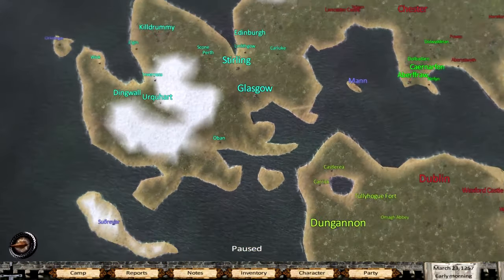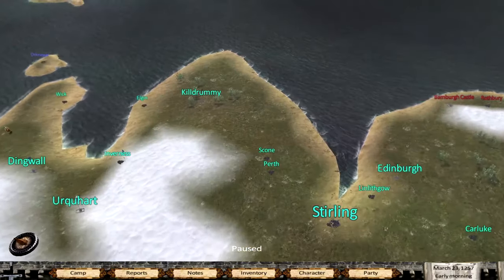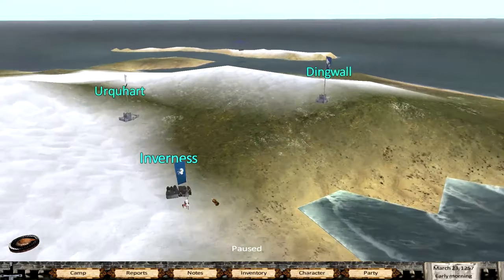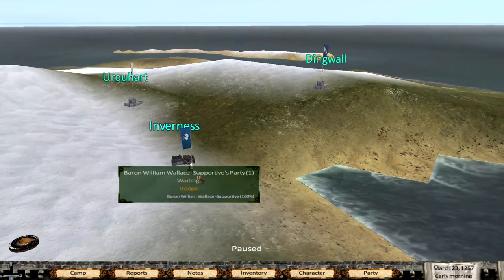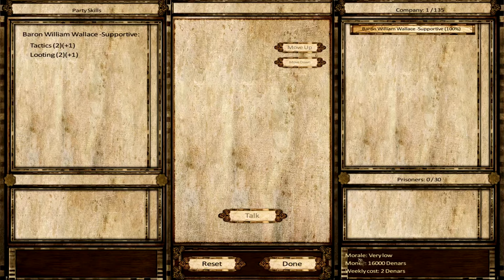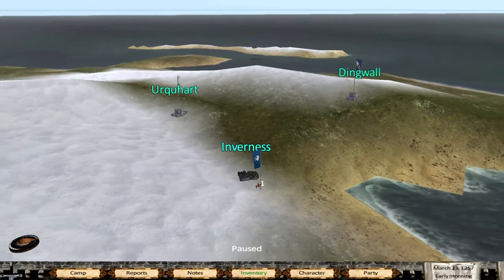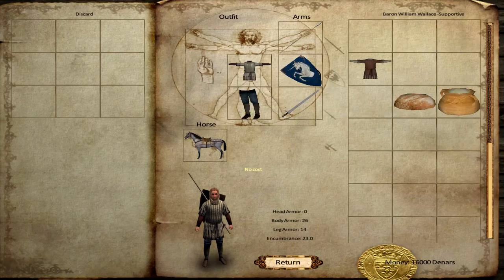We do start out with a war in the Kingdom of Norway, so that might be something we have to look out for. There are a few things, and I think it might be best if we start looking around. We got one guy - that's it. Yeah, okay, William Wallace there he is - supportive to us. You can see who is supportive to you with the suffix system.